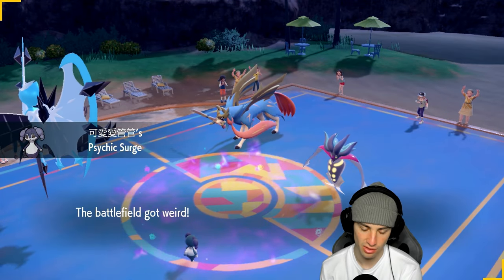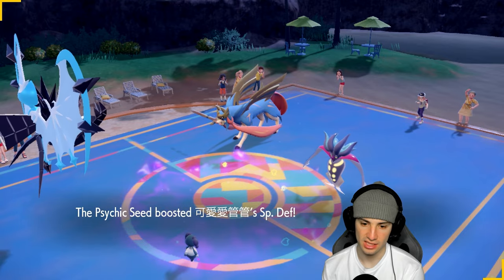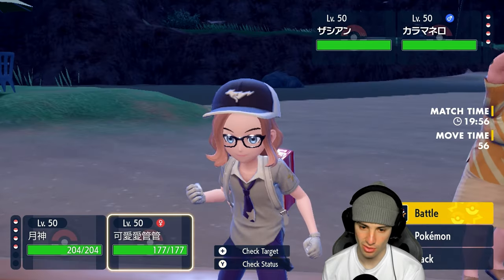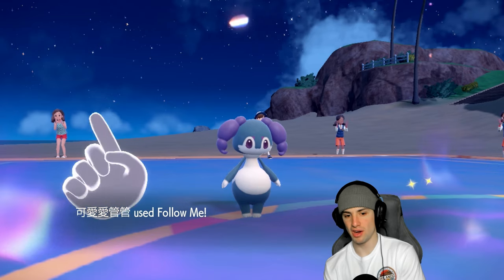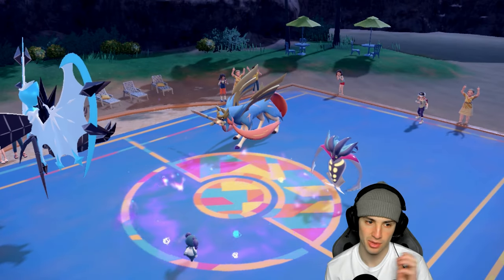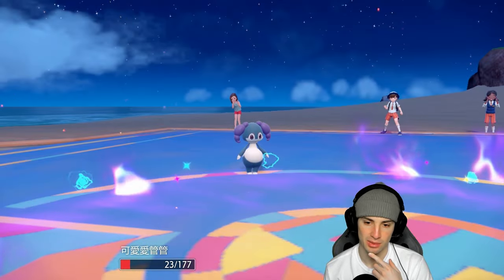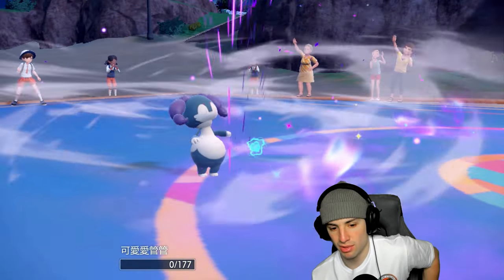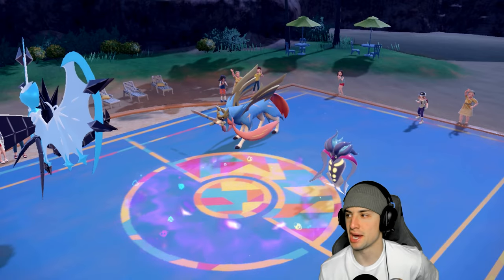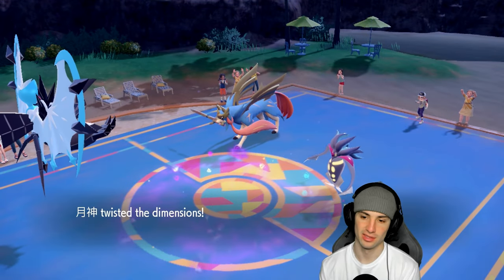They end up going into Zacian and Malamar. Psychic Surge is going to negate first-turn priority which is really good for us, but Dark moves are looking scary. I have the Psychic Seeds but that's only Special Defense and both are physical attackers. We're just going to go Follow Me and Trick Room — that's the play. If I want to start attacking with Necrozma I can, but Follow Me protects while we set Trick Room. Follow Me goes through and Indeedy drops.